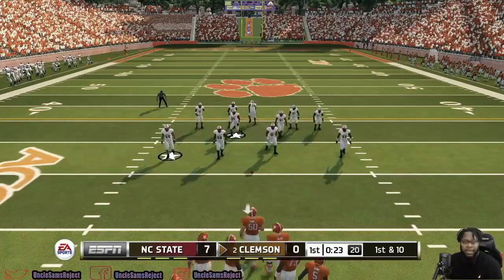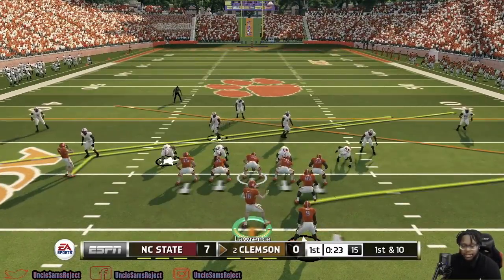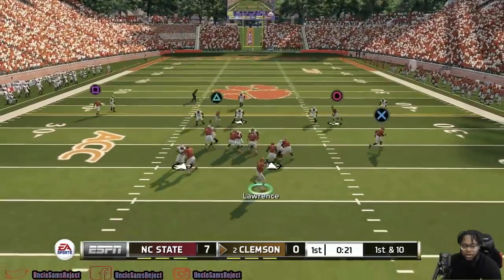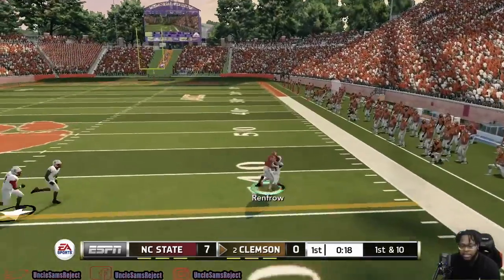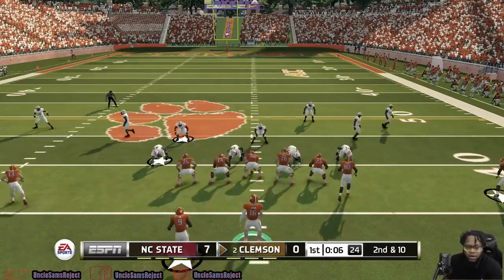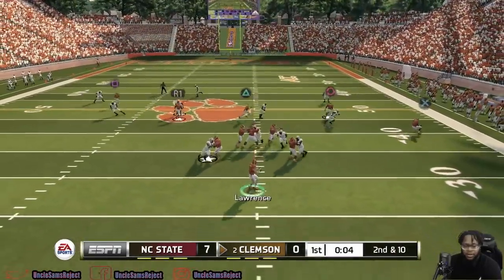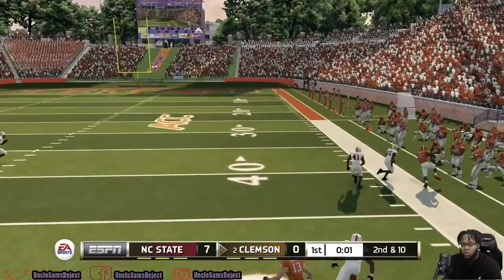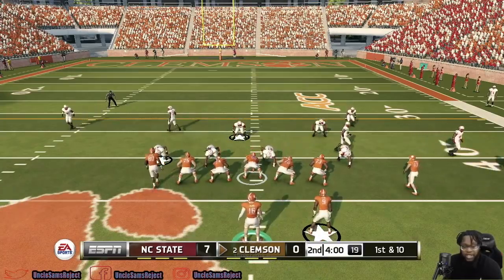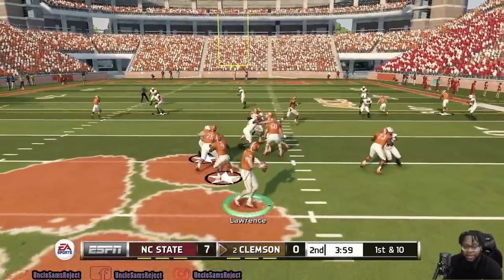Back on offense here for Clemson. I think I've got a better grasp of what they can do offensively. They're keeping a lot of people in the box, really wanting to shut down the run. Hunter went for a big catch. This North Carolina State front four is really beating the hell out of Clemson's offensive line. Good throw from Trevor Lawrence. I'm seeing that Trevor Lawrence can make certain throws I'm not used to making in this game with certain quarterbacks, but looking good.